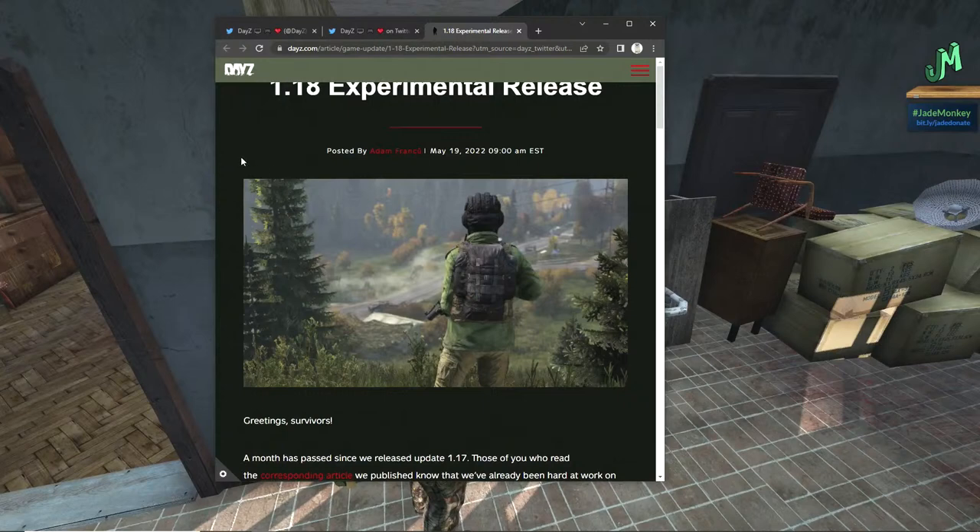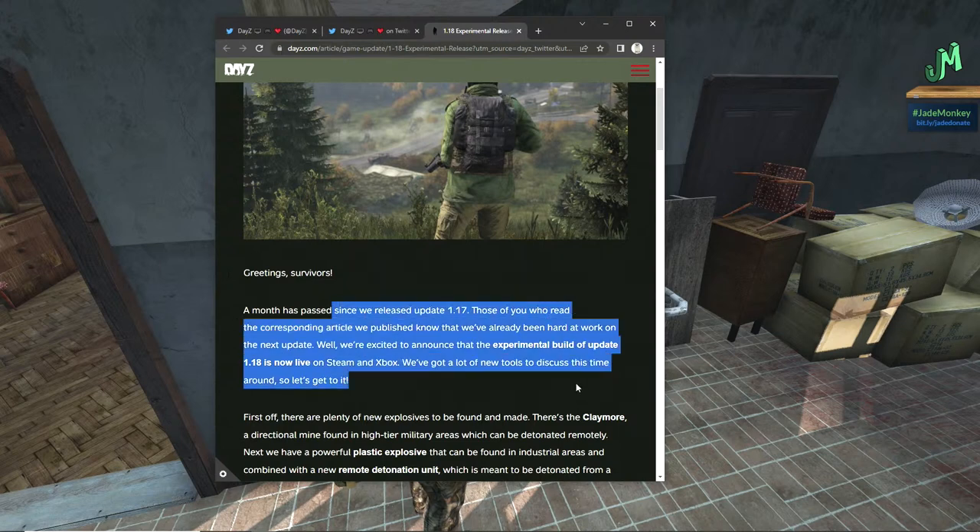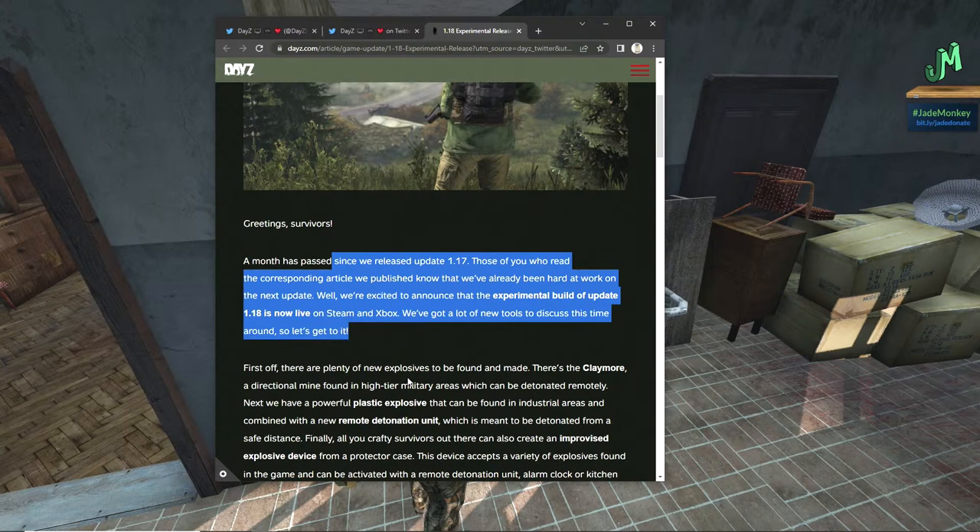Okay, Experimental 1.18 Experimental Release. Greetings, Survivors. A month has passed since we released update 1.17. We've already been hard at work on the next update. We are excited to announce the Experimental build of Update 1.18 is now live on Steam and Xbox. Once it goes to Main Branch, it'll be for PlayStation, Xbox, and Steam. We've got a lot of new tools to discuss this time around, so let's get to it.